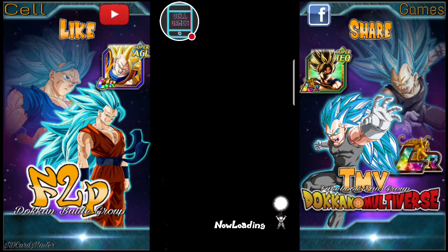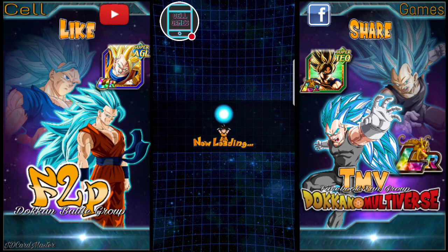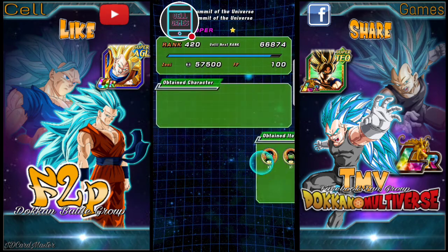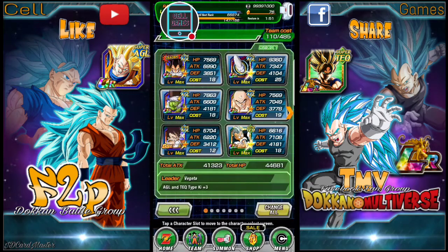Okay guys, so with this build I don't recommend it, because especially if you're playing conservatively you'll be using a lot of items. Jackie Chun is a good addition to the team, but when you have Kid Vegeta he just doesn't hit enough. So let's take him out.